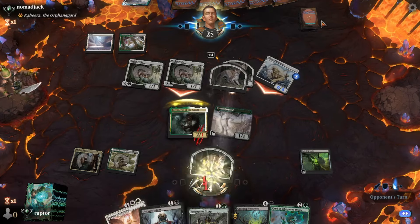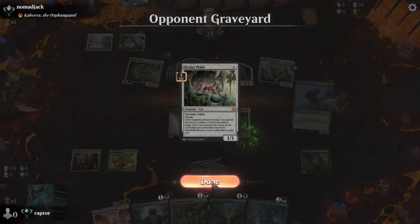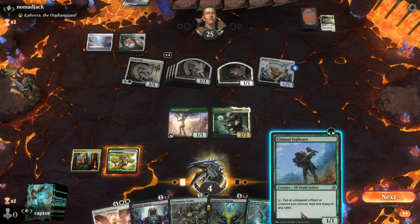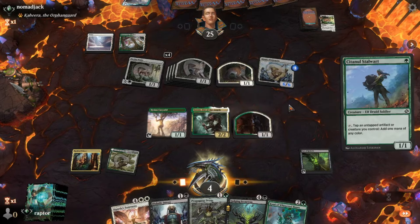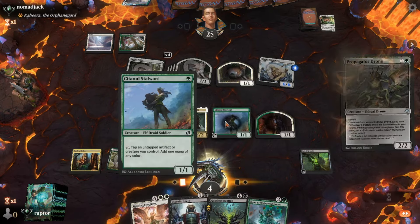He does still have to take a good bit of damage, but now only one more cat gets created because of that. Not bad play. Let's see what he does next. His elf druid soldier is coming out now, so he can just tap a creature or artifact and get any color mana.